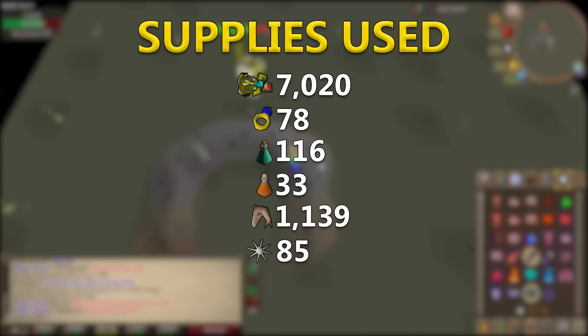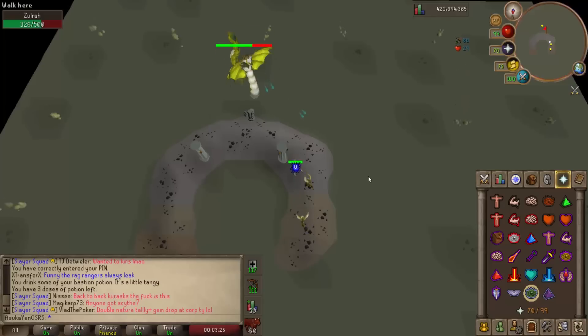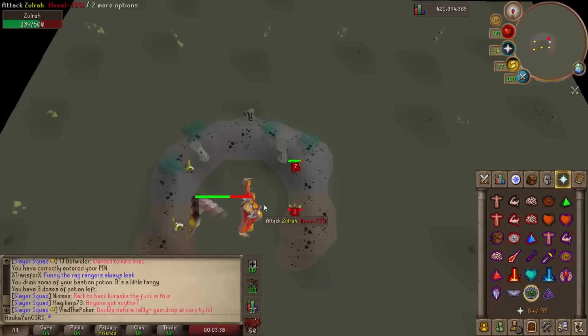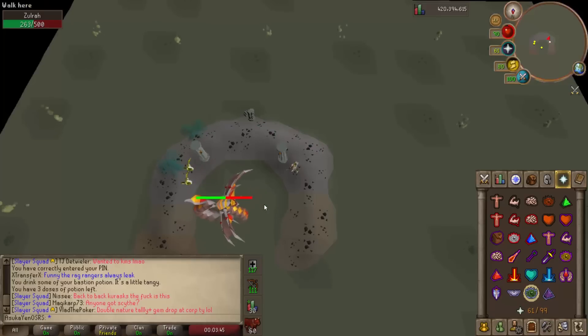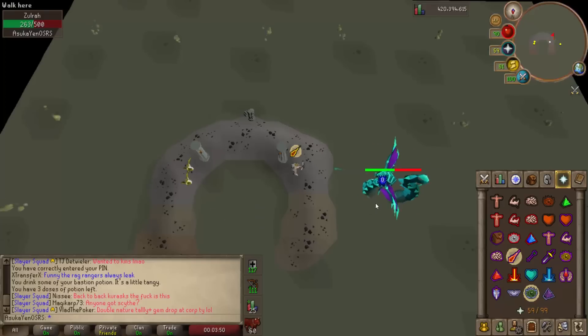All of that added up to a total supply cost of 4,200,040 GP. Now for the timing statistics — this actually surprised me quite a bit. I thought kills would be significantly faster than the blowpipe/trident method, but they weren't. My average kill time with the twisted bow was 2 minutes and 3 seconds, only 3 seconds faster than with the trident and blowpipe. Adding in the between-kill time of about 12 seconds gives an average of 2 minutes 15 seconds per kill.